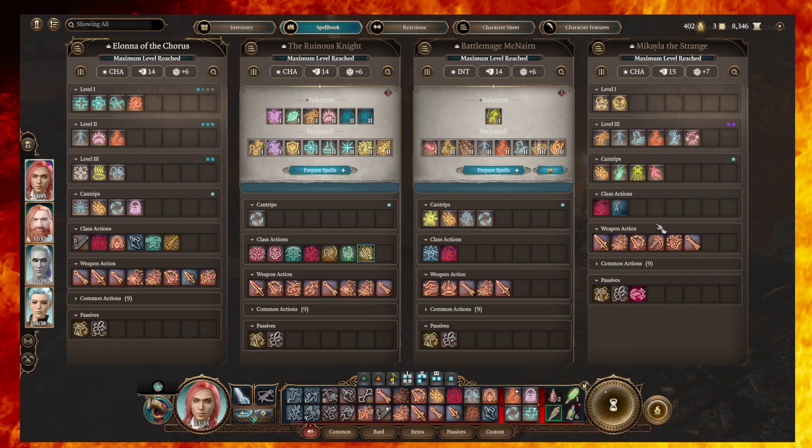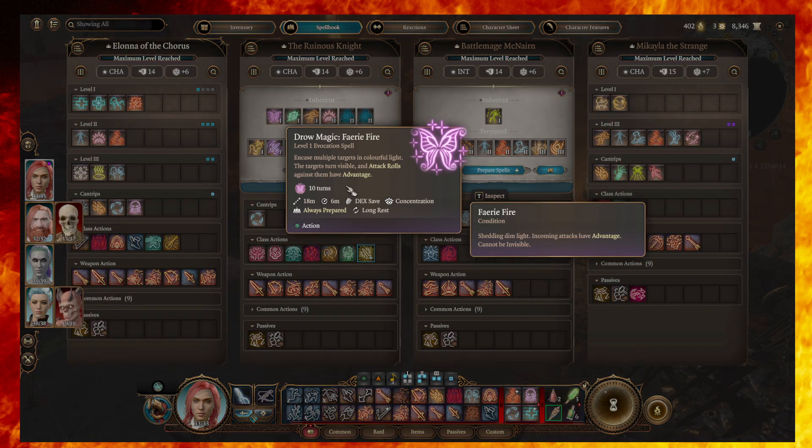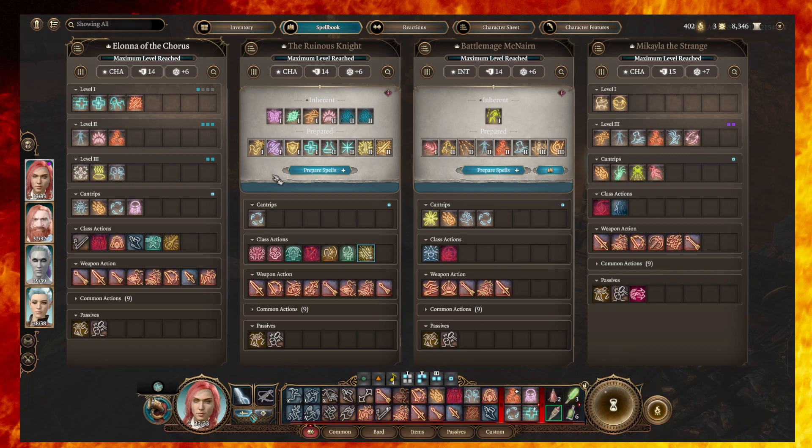Another spell a lot of people ignore is Fairy Fire. Here I've got a Drow Magic Fairy Fire, so I got it as part of the race, but you might get it as part of your Druid spellbook. Fairy Fire is superior to the other lighting spells like Light and Dancing Lights, because it can encase multiple targets in colorful light and attack rolls against them have advantage — you'll be able to hit them more easily. But this one not only does that, it also potentially turns invisible targets visible, and you're going to come up against invisible enemies as you get further into the game. Fairy Fire is awesome. For those of you newer to D&D who won't know that Fairy Fire is this good — don't sleep on that one.